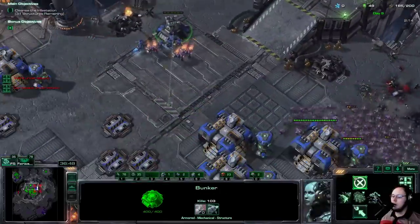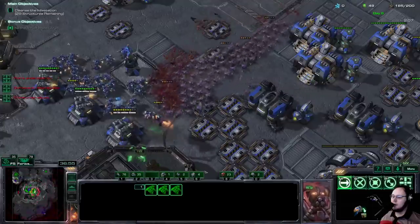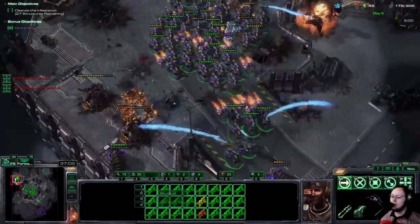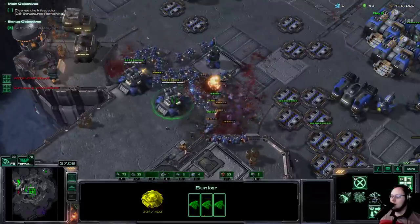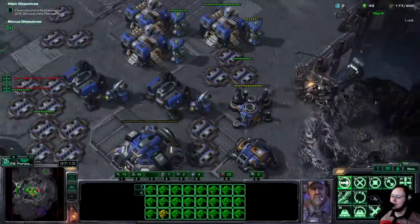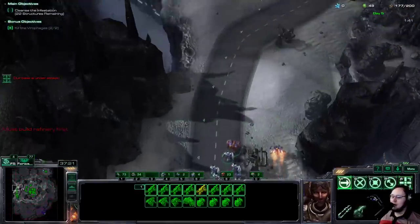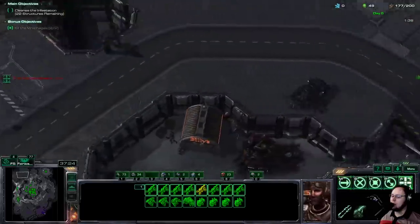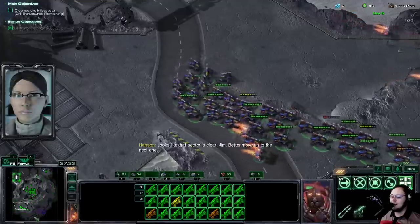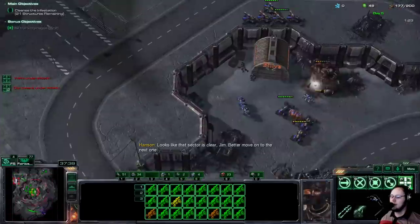Oh no! We've got to get these out and start hiding them over here. Get up onto the high ground — we have no money to repair over there. The SCVs are actually doing okay. Cleaned up — there's one broodling left. Let's see if we can finish this. Get a few of these guys to target down this building and that building and then head down here, while the rest of them try to take down that final base area.